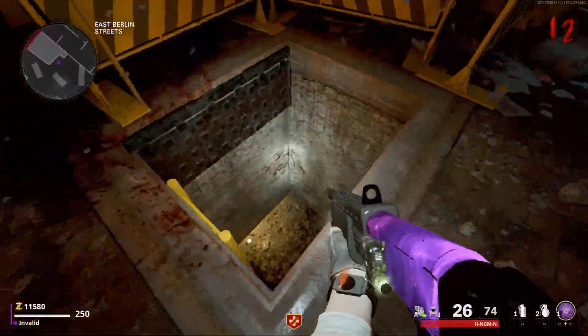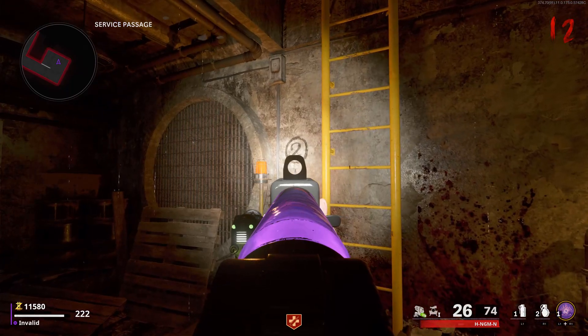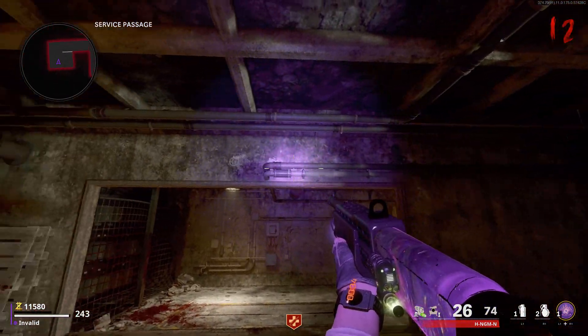The third and final room is down in the sewers located in the East Berlin Street. For the last time, find your random number, and then use your blacklight to find the hidden numbers.